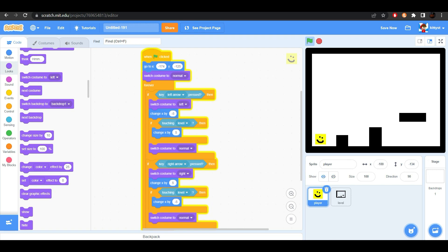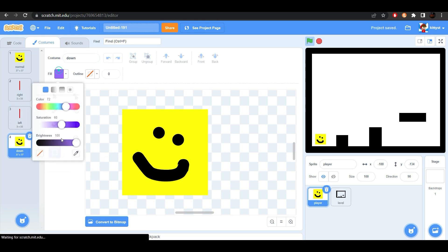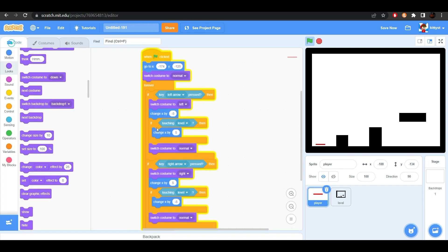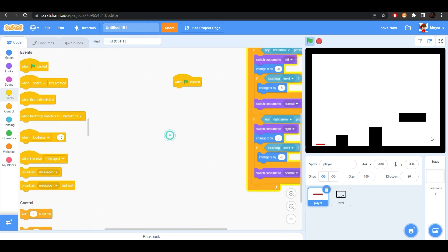Now let's start with the jumping. Let's go to our hitbox, duplicate it once more, and name this 'Down'. This is going to be the lower hitbox. Put it right over here and have it somewhere over here, maybe even a bit bigger. Once again, delete our player.